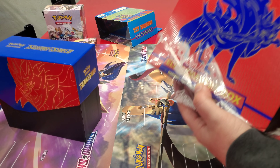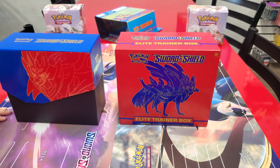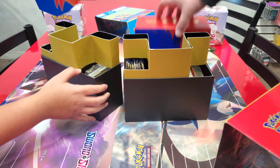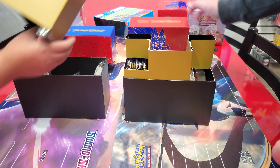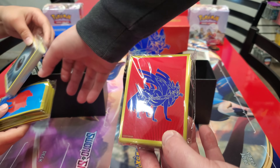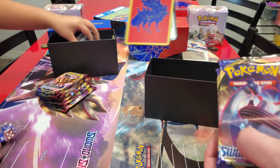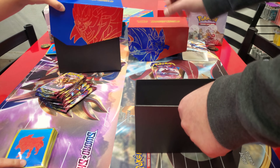Here we have Sword versus Shield. We still haven't done an official review for these — not really. We did a launch party one but not an official official review. This is both of them side by side in case you're wondering. We should do a full review later. For now let's just get our packs out — Sword goes on this side, Shield goes on that side. Here are the two different pack arts. The dividers are different too — I got red ones and you got blue ones.